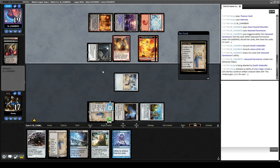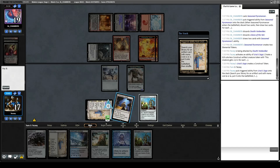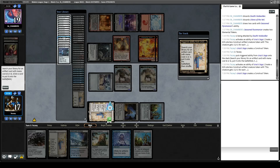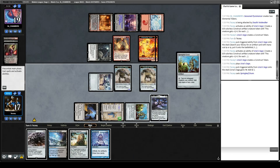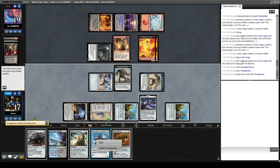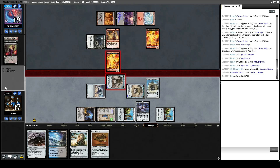We drew another Springleaf Drum, so now we don't even need to get it with Saga. Let's get Shadowspear. Play Urza's Saga, play Springleaf Drum, play Thoughtcast, play Sojourner's Companion, attack for 8. Opponent chump blocks like a nerd.